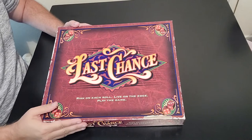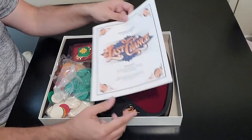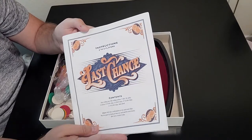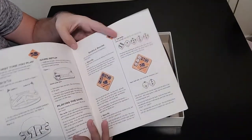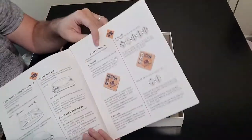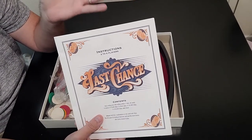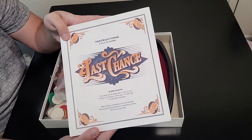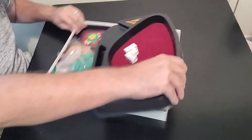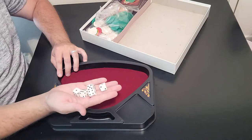Here we go with Last Chance. Let's open up the box so I can show you what's inside. Right on top is the instruction booklet - it says two to six players. You open it up and there are pictures and illustrations. They did a really good job showing you how to play the game, and if you are a Yahtzee fan you'll definitely pick this up right away. Like I said in the intro, this used to be Yahtzee Deluxe Poker and was later renamed Last Chance. You also have this really cool dice tray - really good plastic.